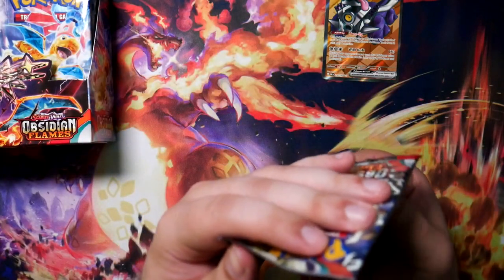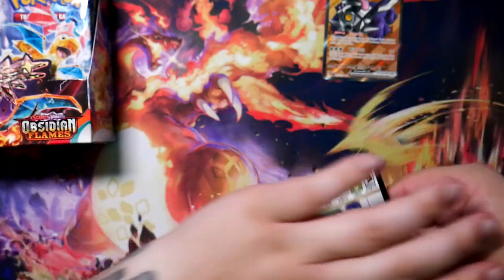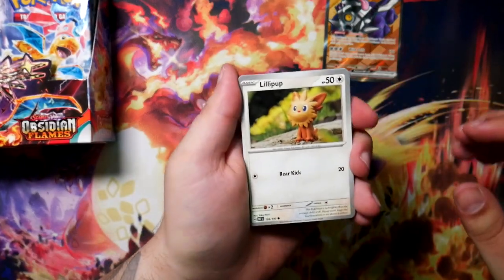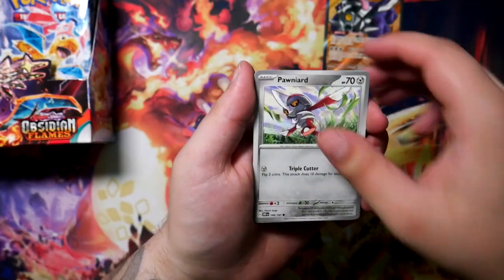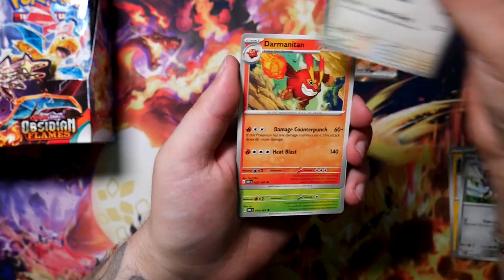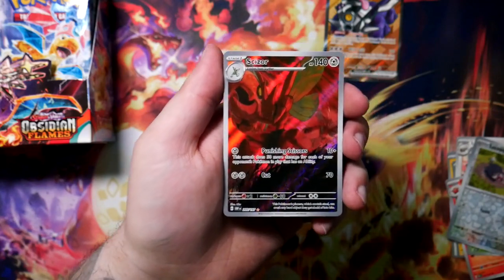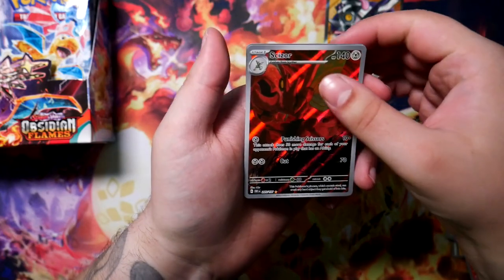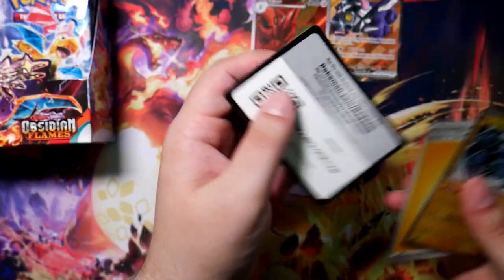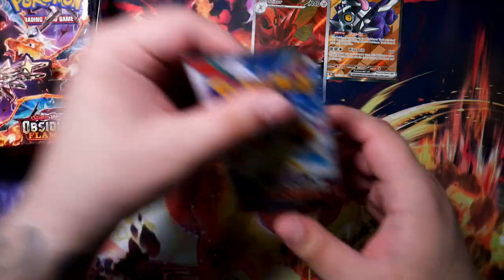Like I said, there are so many cool cards in here — the illustration rares, or the special illustration rares, like the Charizard of course. That's the one you want to pull. But there's also the Gita, which is super cool. And then illustration rares like the Scyther — that's my personal chase for sure — or the Ninetales. And we have the Scyther in this one! Man, talk about coincidences and luck. I'll take it though.